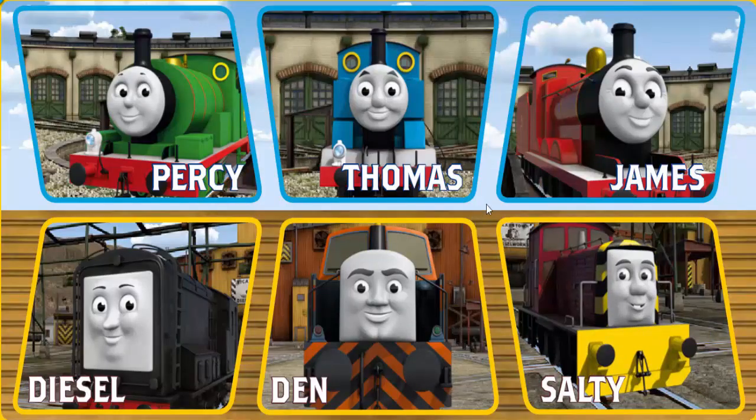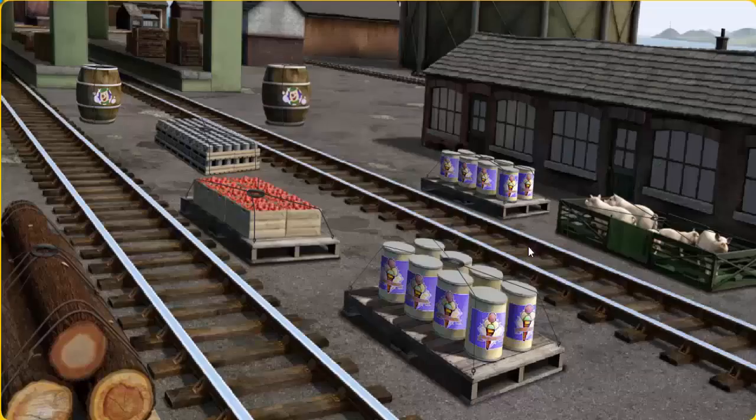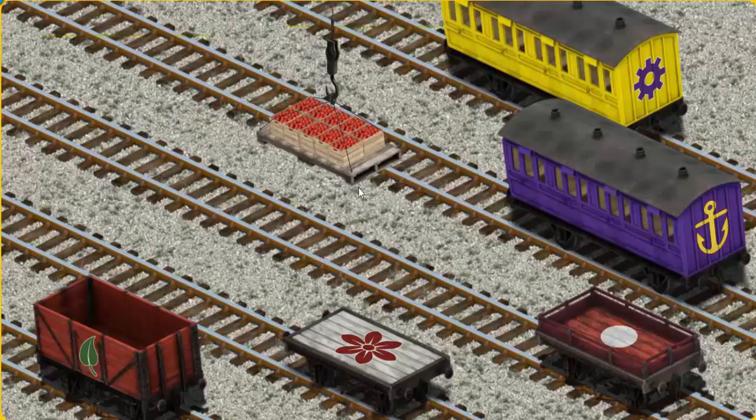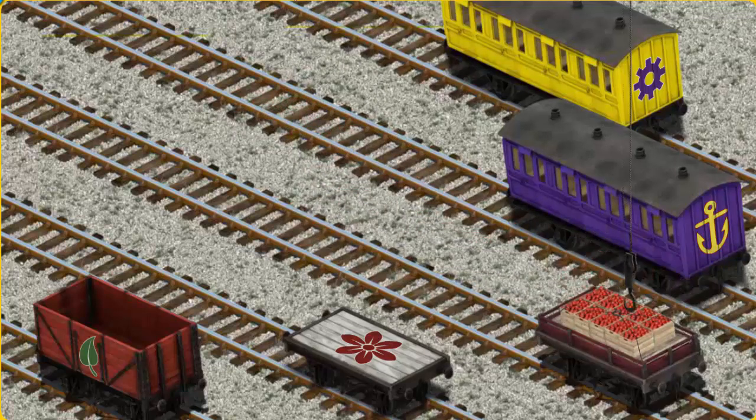It's a busy day at Brendam Docks. Thomas and his friends have many deliveries to make. Choose who will make the next delivery. Salty must deliver the crates of apples to Farmer McCall's farm. Show Cranky where the red flatbed with a white circle is. You found it!